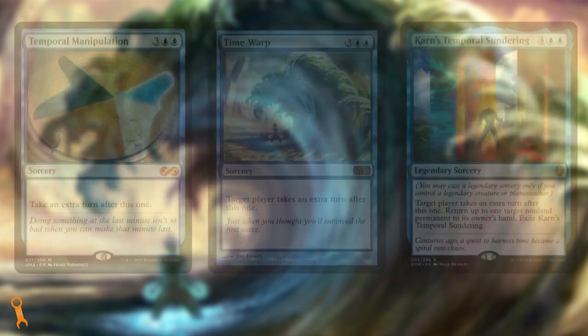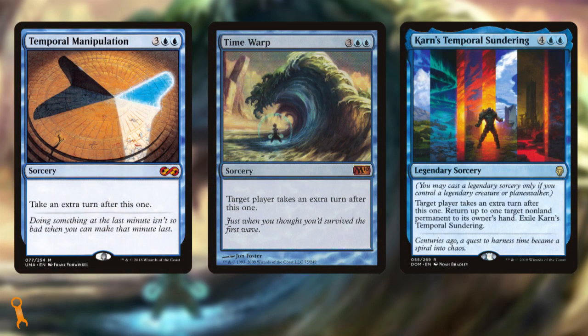For upgrades — and this may be controversial — I'd recommend extra turn spells: Temporal Manipulation, Time Warp, Karn's Temporal Sundering. Any of these options can net you a whole additional turn to attack again, dealing more damage, drawing more cards, and getting more Kazur triggers, potentially being able to cast additional extra turn spells. Decks of this archetype already exist and thrive on this tactic, making it a lot easier to get that combat damage win.